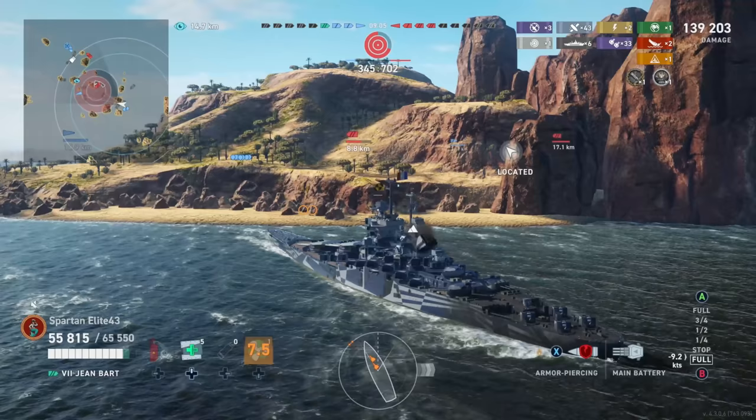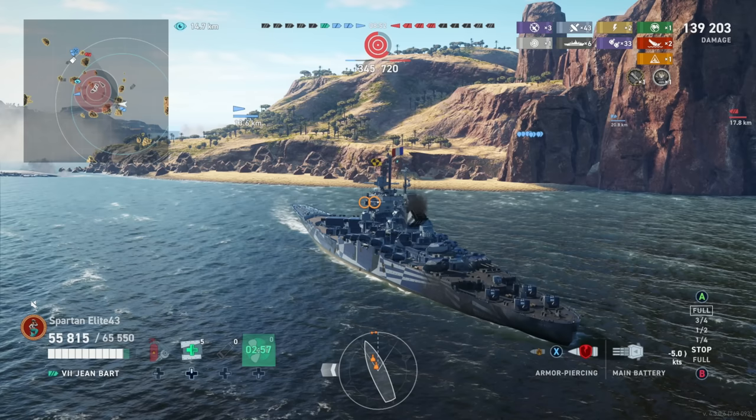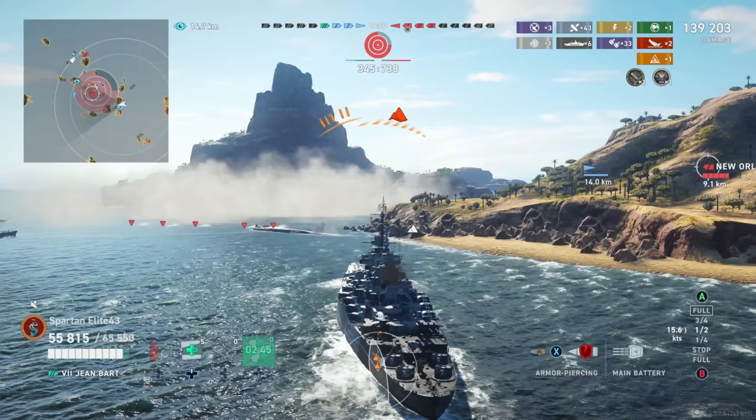We're at 139,000 damage, two kills, six citadels, a High Caliber, a death strike, and we've used very little hit points. We still have five heals. I'm going to go ahead and pop my first heal now since I have five of them — recover the little bit of HP we've lost, about 5,000, giving us an extra 5,000 hit points going into the next fight, and it also starts reloading the next heal.